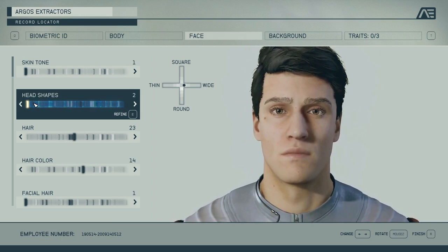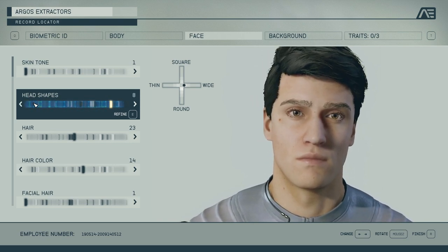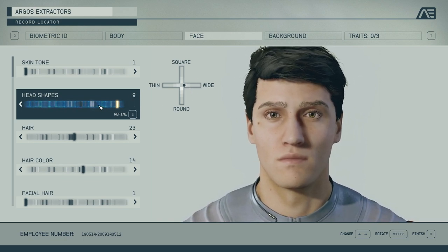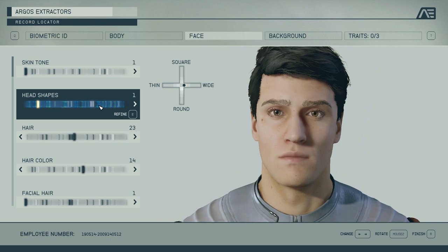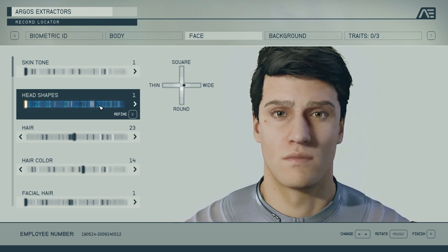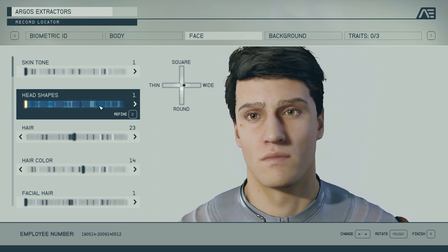You have head shapes here, different combinations of this cross you can blend together. As you keep moving through, you'll see the face shape changes. Keep in mind you can change the body shape, put a little more meat on the bones, then come here and change this and it'll look completely different.